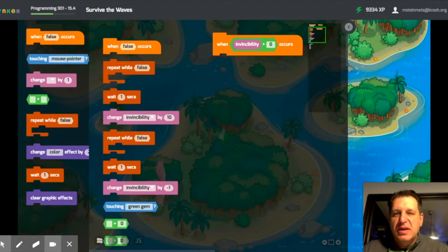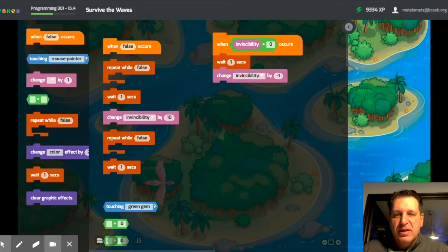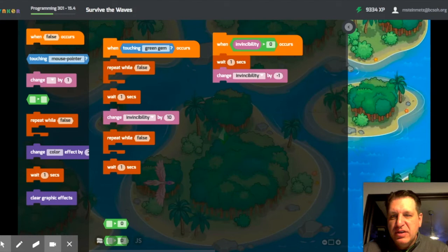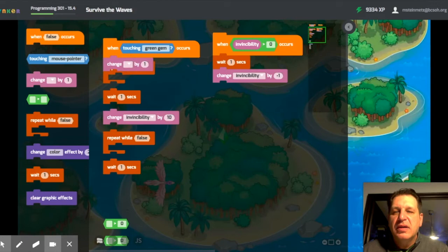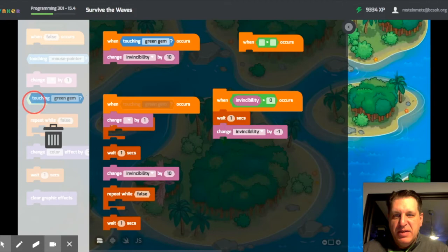So when invincibility is greater than zero, wait a second, and then change invincibility by negative one. When touching green gem occurs, change invincibility by 10. And that should be all we need — the rest of the stuff we don't really need.